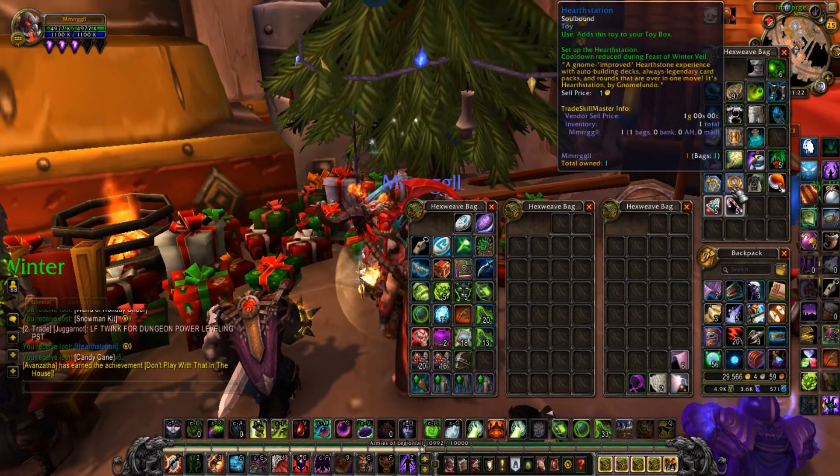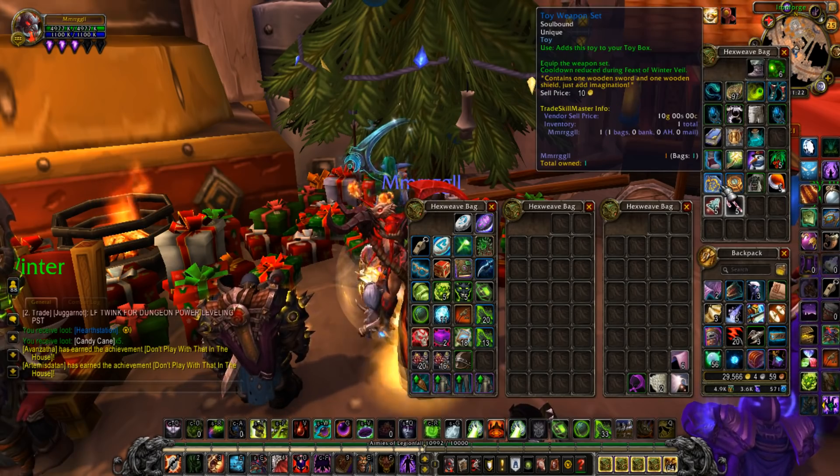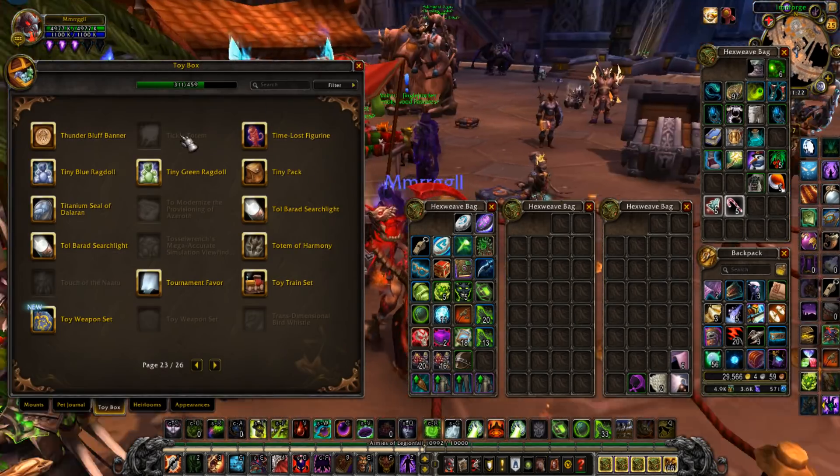As you can see, we get the toy weapon set and the hearth station. We'll go ahead and learn them, and there you go. Let's see what these do.